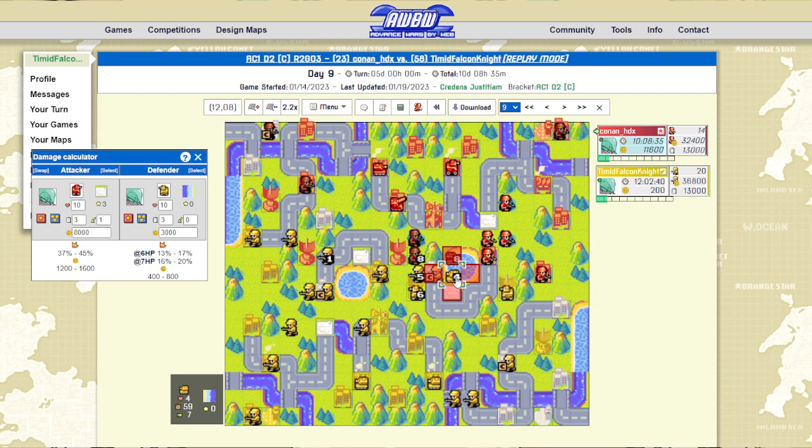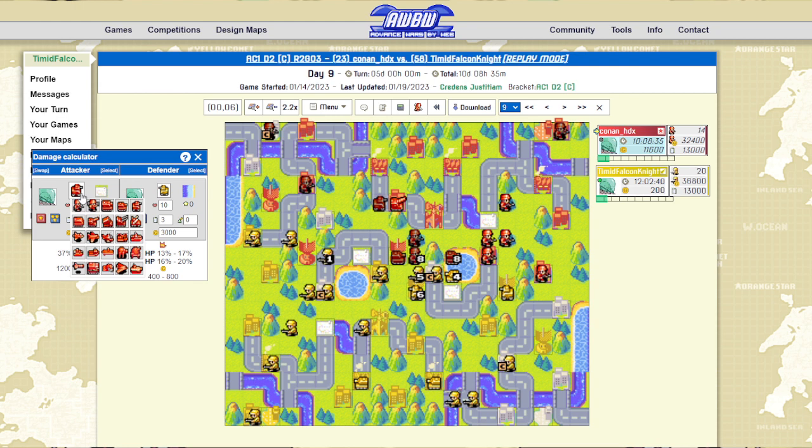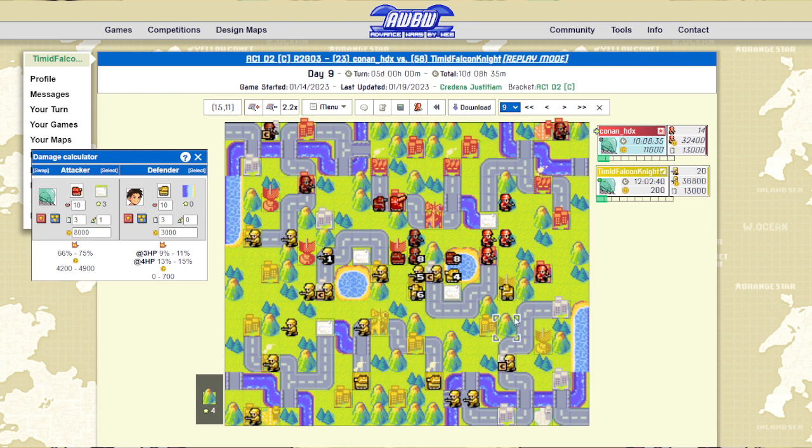He gets a decent shot off here — even on shoals he's still not doing great. To put that in perspective: tank into tank should be doing around 60% on standard, about 70% to literally anyone else. With Von Bolt's plus 20% fire, you can still repair from four health to more than half, which is a pretty good benchmark for tanks. If you're at more than half health, your tank is still really serviceable — even a four-health or three-health tank is fine.